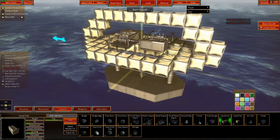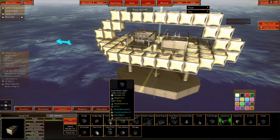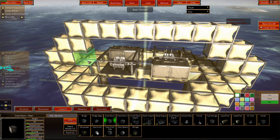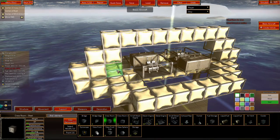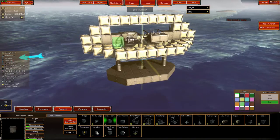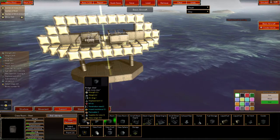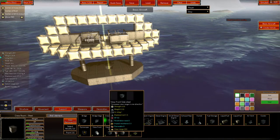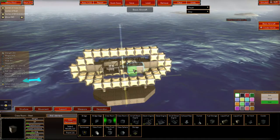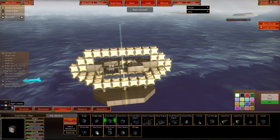We've got enough power and fuel. Now we need crew. If you don't put crew down, it will take a lot longer for things to start happening — reloading guns and everything else. They don't have to be on the outside; you can put them inside to protect everything. The ones that do need view ranges are the bridges, and the front, side, and sphere view blocks need to be out in the open.